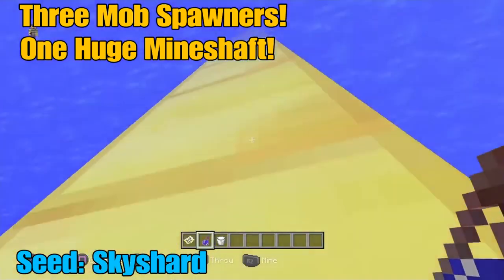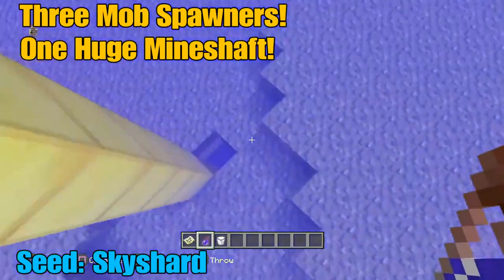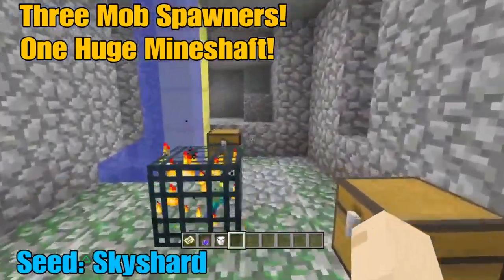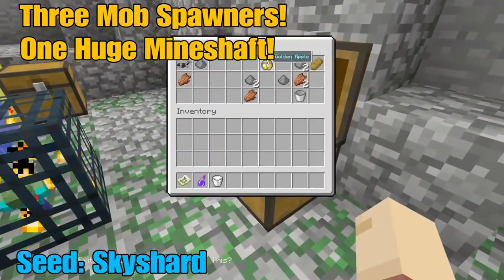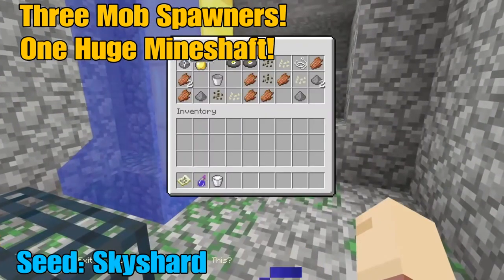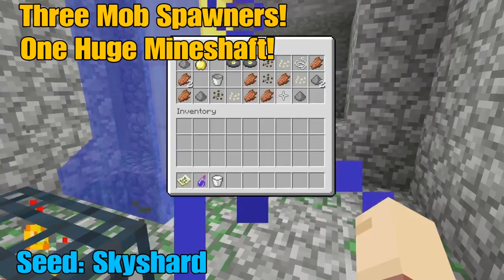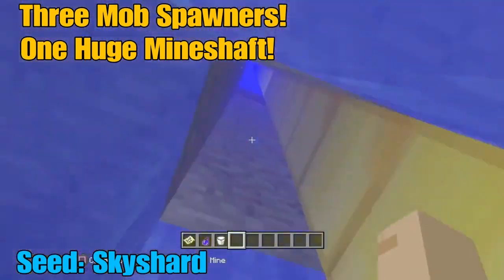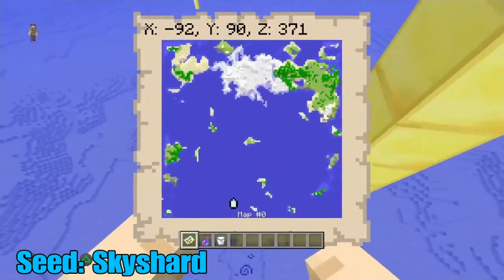The third spawner is also a zombie one and this one actually comes with two chests, unlike the others which only have one. The loot includes golden apples, gunpowder, iron horse armor — so you've got iron, gold, and diamond right away. There's another golden apple bringing you to three total, plus pumpkin seeds, melon seeds, and more gunpowder. You basically have everything you need to start a farm or a factions base.